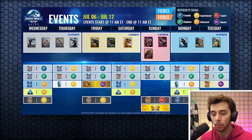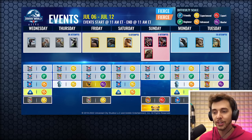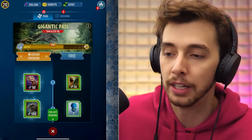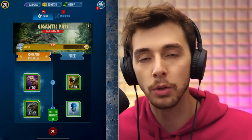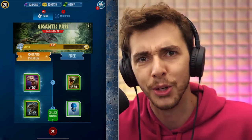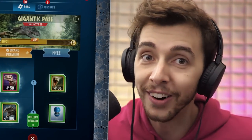Before we jump into anything else, we'll go back into the game and have a look at this. Because we have a new pass. There are three options: you can do the free one, the paid one which I think is $80.99, or the paid one which is like 31-32 quid. So of course we did that one, because that's what we are here on the channel now — we've joined the dark side.